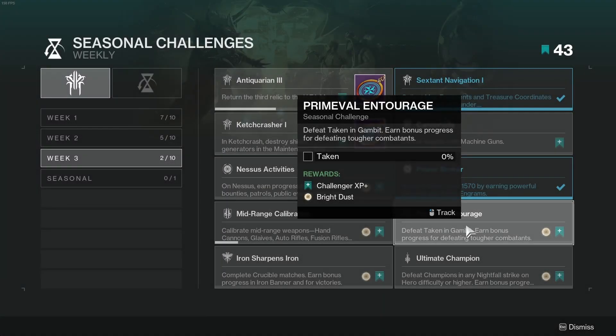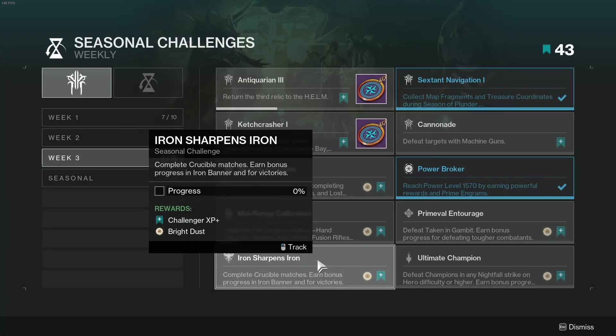Challenge number 8 is Primeval Entourage: defeat Taken in Gambit. High-value combatants give you more progress. Challenge number 9 is Iron Sharpens Iron: complete Crucible matches. Earn bonus progress for Iron Banner and for victories.